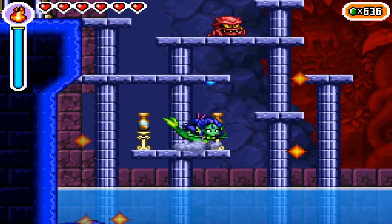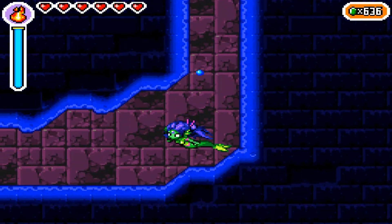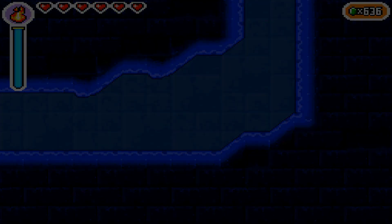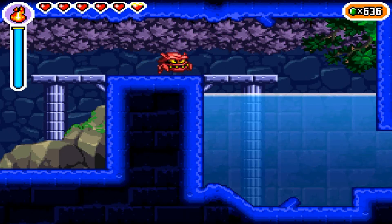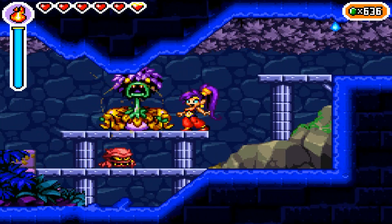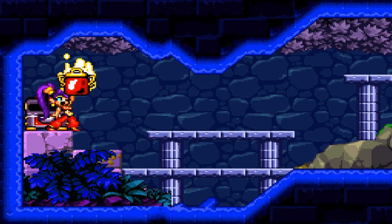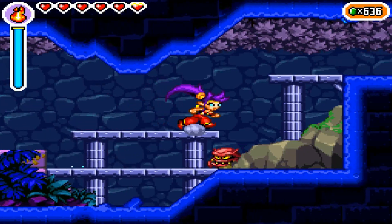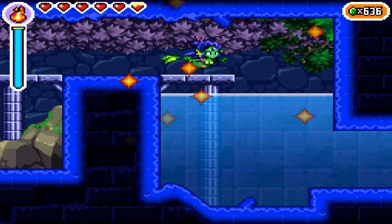All we have to do is go down here and turn into a mermaid — it's as easy as that. Very beginning of the game. This game loves backtracking, if you can't tell already. And the final magic jam for this place — I finally got it! Also, we got that mermaid upgrade. Let's check that out while we're underwater. Can I shoot it above water? Nope.